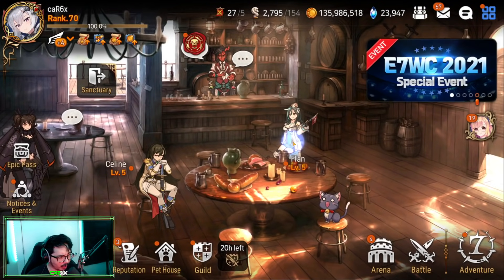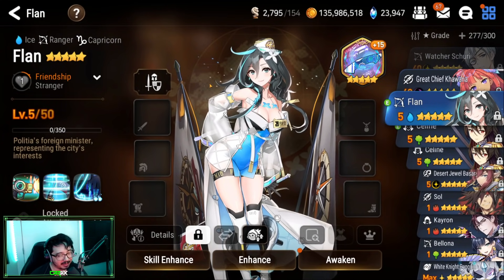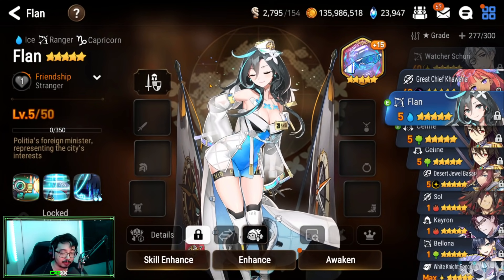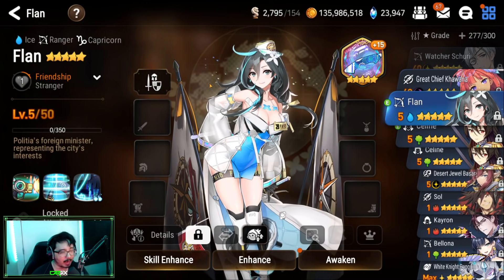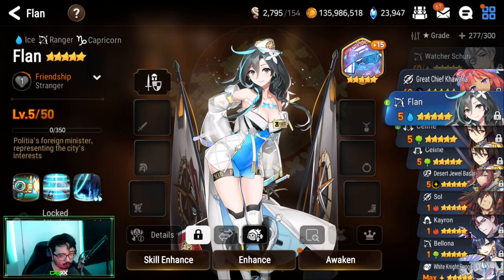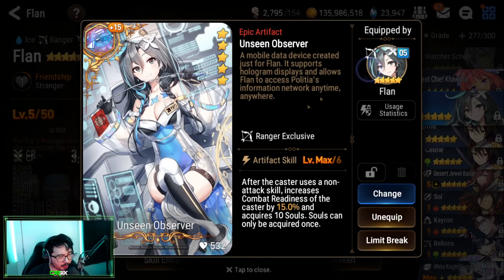Now let's talk about Flan. Flan just got some crazy buffs — she's now absolutely insane. Selene counters cleaves; Flan sets up cleaves. So if you like that offensive playstyle, especially if you're a Cleaver, you want to pick up Flan post-buff. She's straight-up better than Blue Tywin. Her kit is very straightforward, and if you like that offensive Cleave playstyle, definitely look into getting Flan. But her artifact is something worth talking about a little bit more.